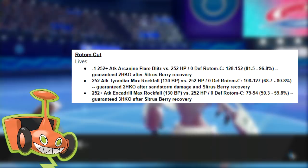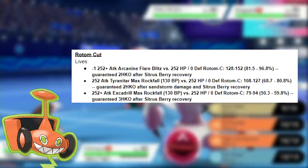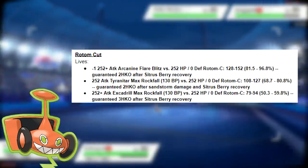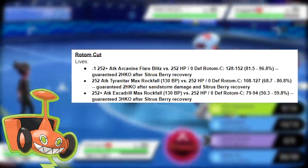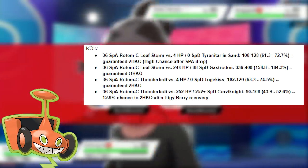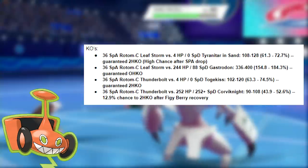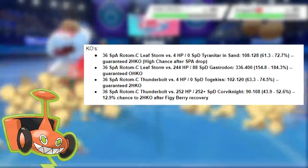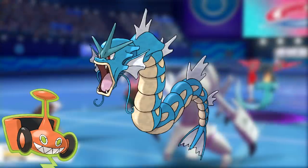Finally, we have our Rotom-Mow. It's able to take a minus-one Adamant Max Attack Flare Blitz from opposing Arcanine, doing only 81.5–96.8% to us. It's guaranteed to live Max Attack Tyranitar's Max Rockfall at 68.7–80.8%, and it can take Adamant Max Attack Excadrill's Max Rockfall taking only 50.3–59.8%. Moving on to KOs, with 36 Special Attack, Leaf Storm from our Rotom has a very high chance to 2HKO fast Tyranitar in the sand even after the Special Attack drop. Leaf Storm also guarantees a 1-shot against opposing Gastrodon. Thunderbolt has a chance to 2HKO Max HP Max Special Defense Corviknight after Figgy Berry recovery. Rotom outspeeds Max Speed Timid Togekiss, Max Speed Jolly Braviary, and Max Speed Jolly Gyarados.